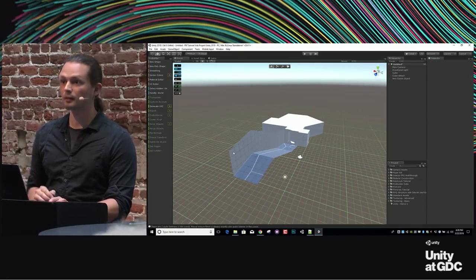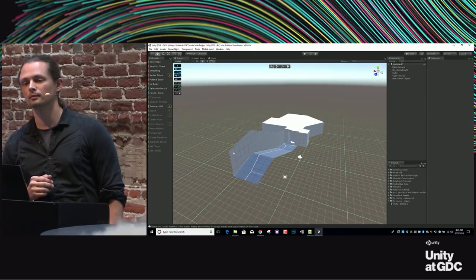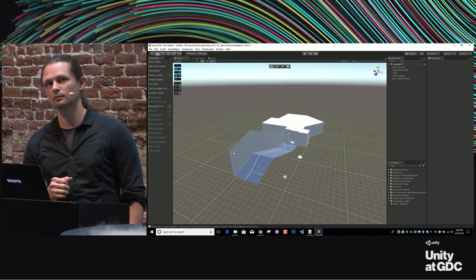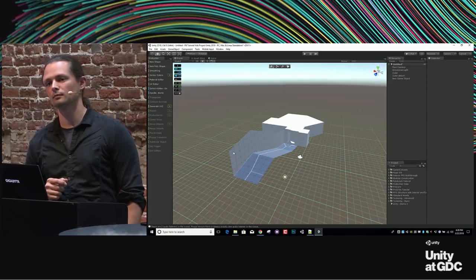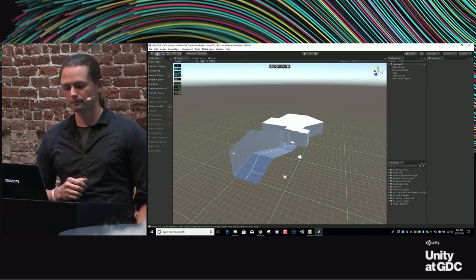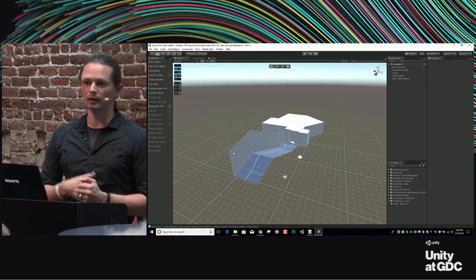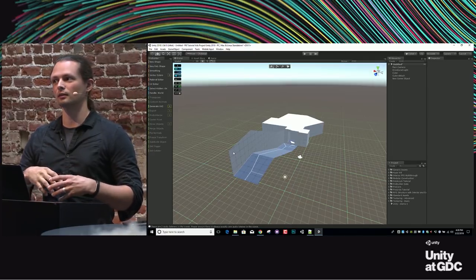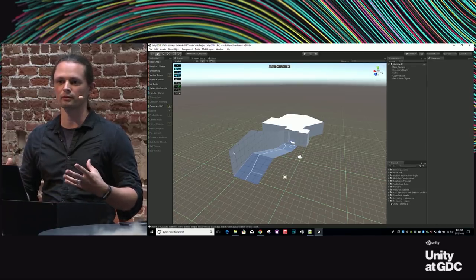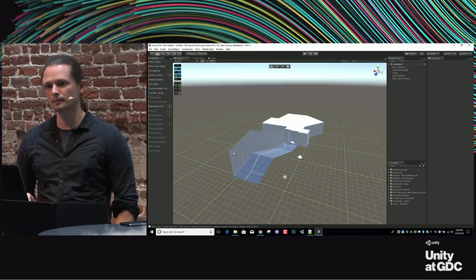When you create a new game object through ProBuilder, does it automatically attach a mesh collider? Yes, definitely. Everything you build is just going to work automatically with collision. It's just a regular mesh collider dropped onto it. You can change it to a box collider for efficiency, turn on and off convex, et cetera.